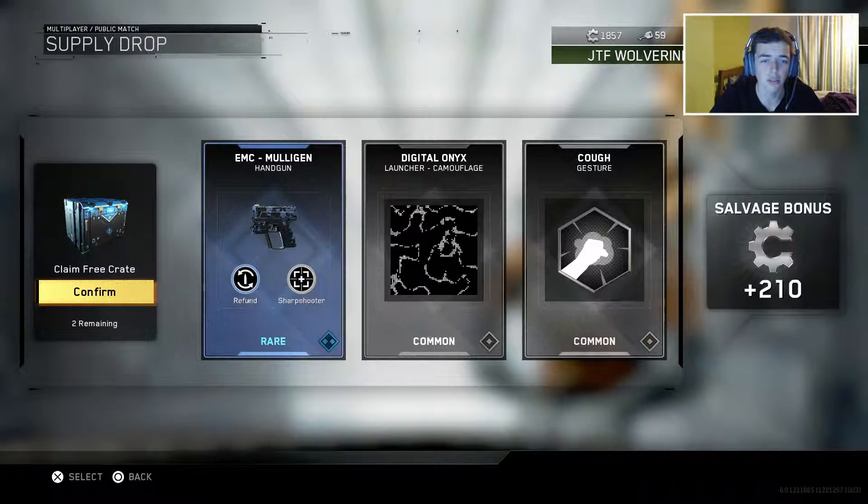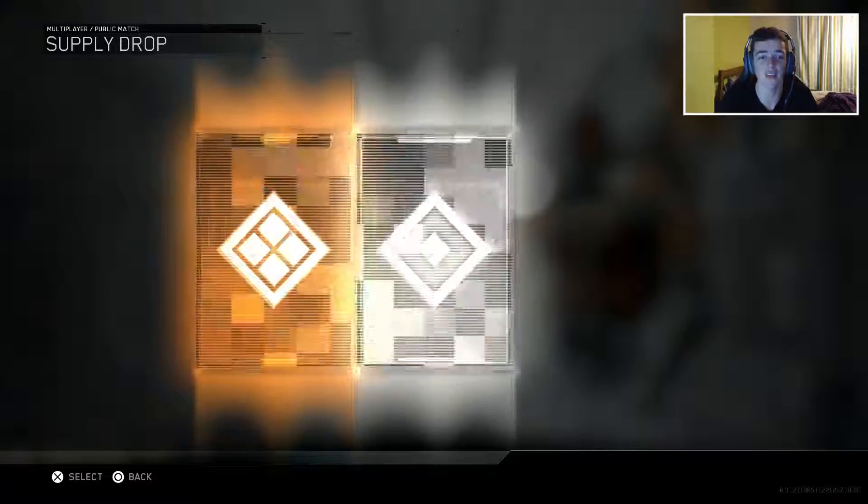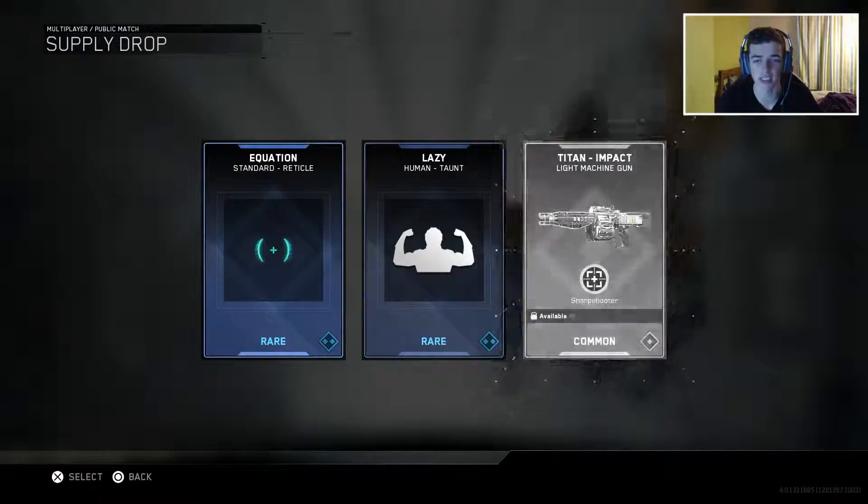The AMC handgun, a digital camouflage for the launchers, and then a cough gesture, and then 210 salvage. So we are building up on the salvage but apart from that the rest of the drops have been quite shitty.